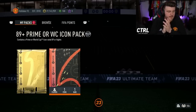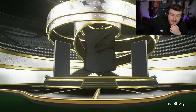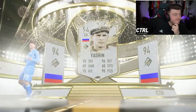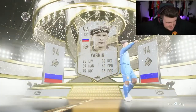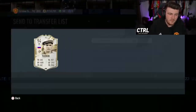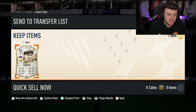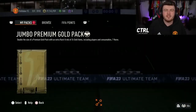Here we go — come on EA, can we get a good icon? I want it to be a Prime, that's what I'm hoping for. It IS a Prime Icon — what a start! We get ourselves Prime Yashin. At least he has a hat! He's quite expensive, about 500-600k, and he's literally the highest-rated normal goalkeeper in the game. I'm probably gonna use him, so I'm not that disappointed.